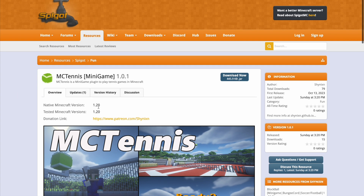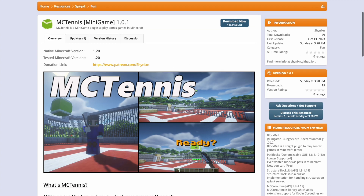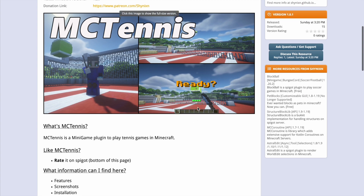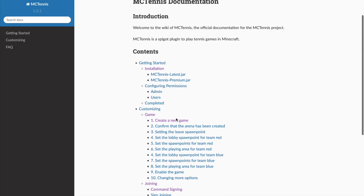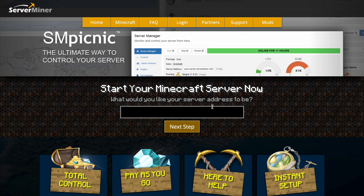On the Spigot page you can see it's updated to 1.20 and was released only a couple of weeks ago, so it's a very new plugin. There are screenshots showing a proper tennis ball and a spade used as a racket. For more information check the wiki link, and if you need a server to host it on, check out serverminer.com for the best and cheapest hosting. Subscribe, like, comment, and I'll see you next time.